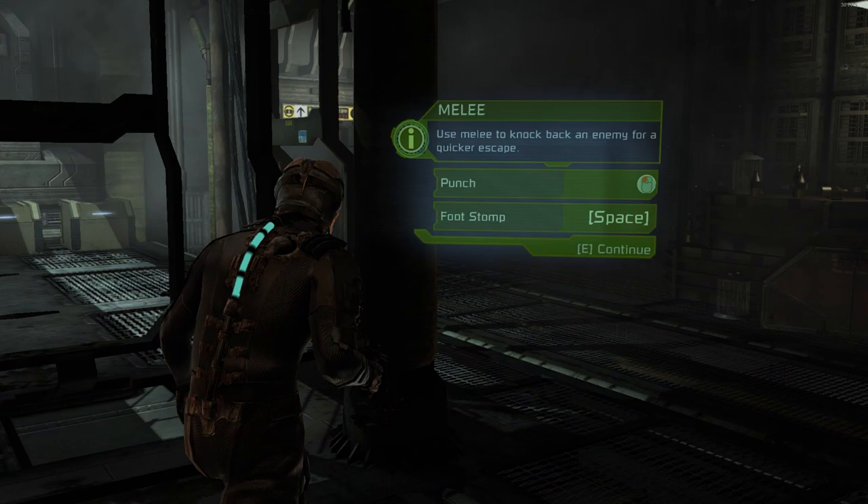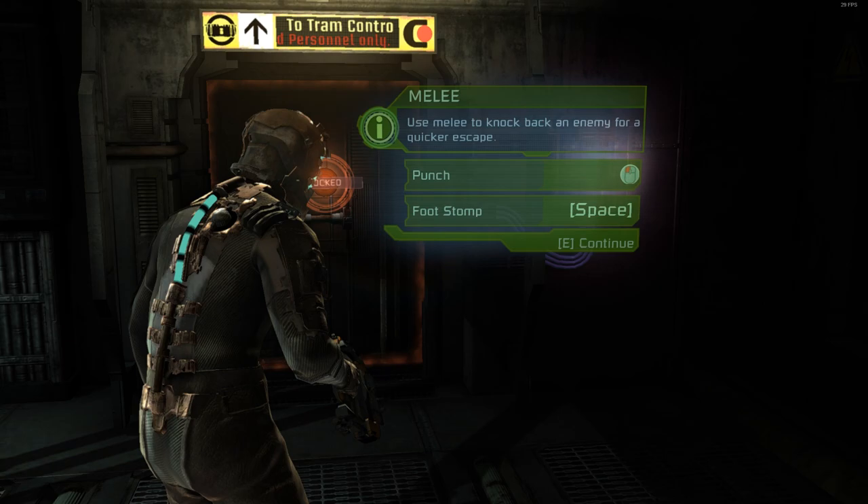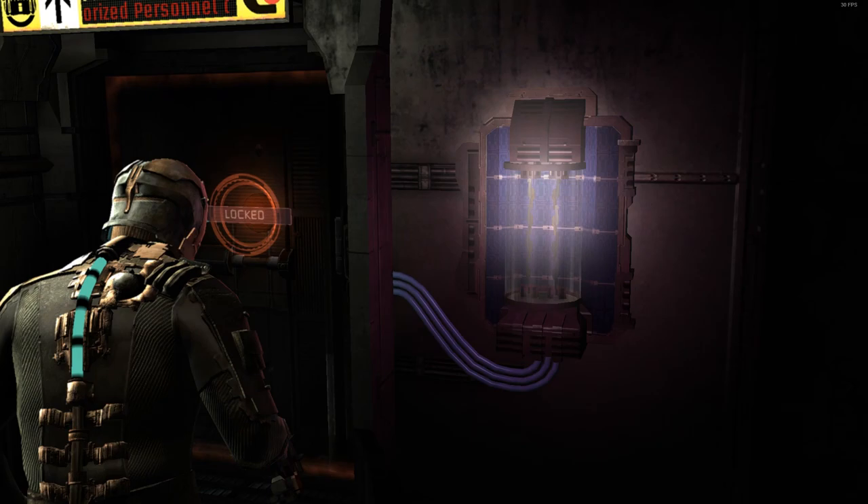After grabbing the weapon off the table, press E to dismiss the first tooltip, start making your way to the door, and dismiss the melee tooltip as well. Make sure you don't shoot the broken door controller — I think that's the mistake I made. Use your melee attack on the controller and you should be able to get through the door.